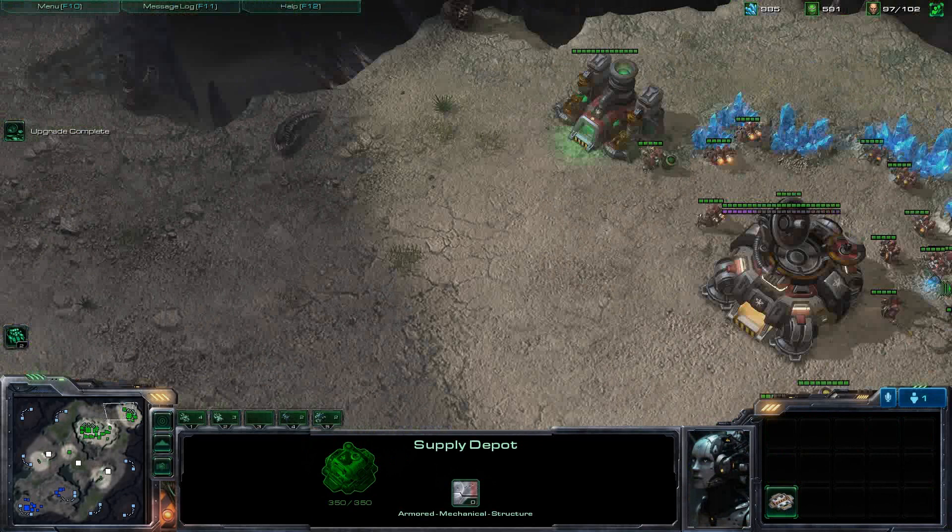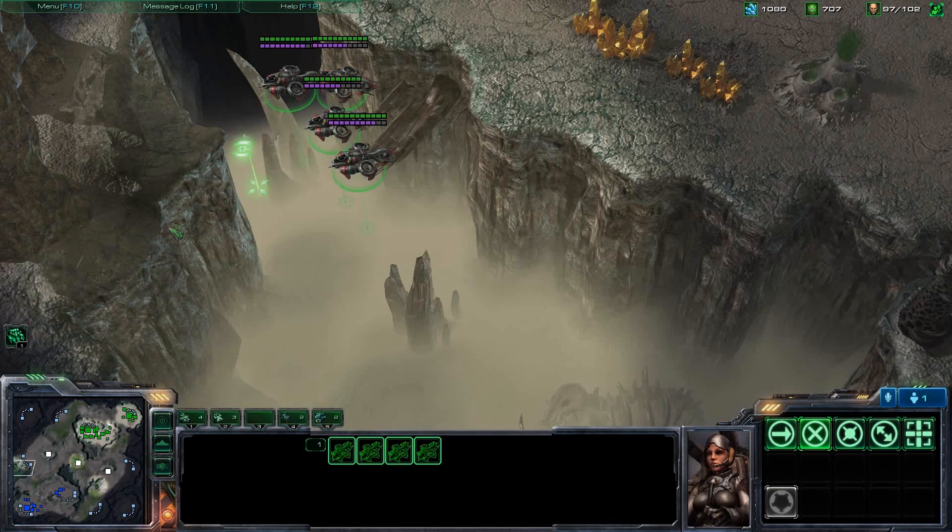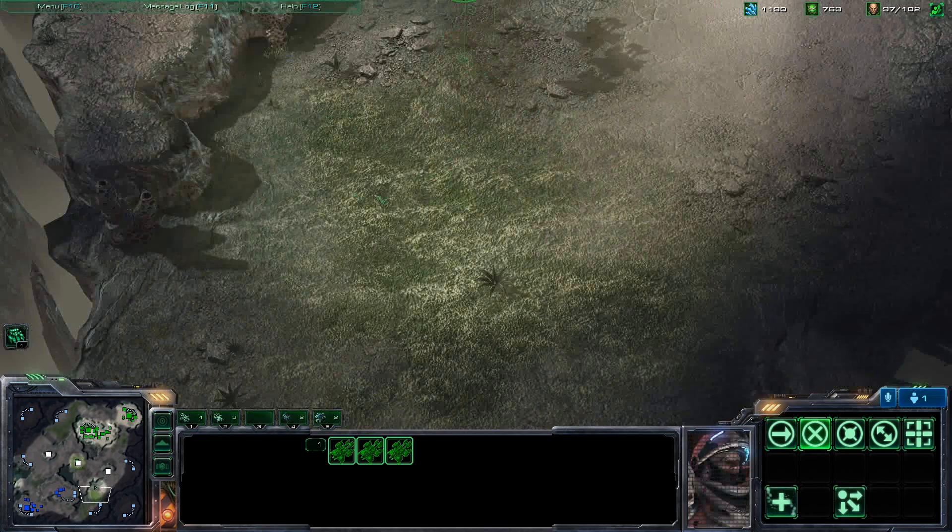As you guys can see in the top right-hand corner, I have a ton of money in the bank. Not using that pretty much means that you suck. That's all a part of macro, guys — learning to spend that money instead of just saving it in the bank. Hopefully a skill that I work on.